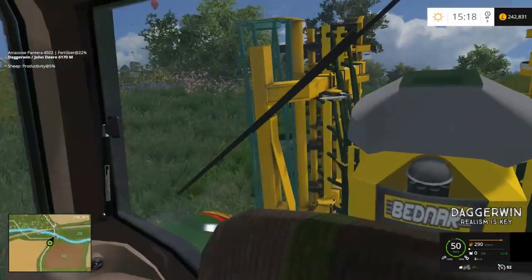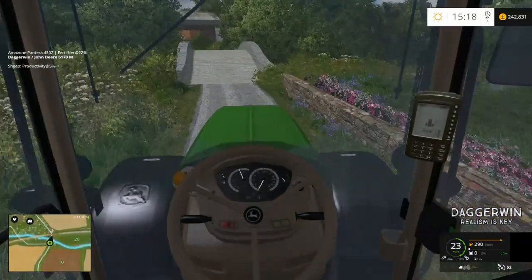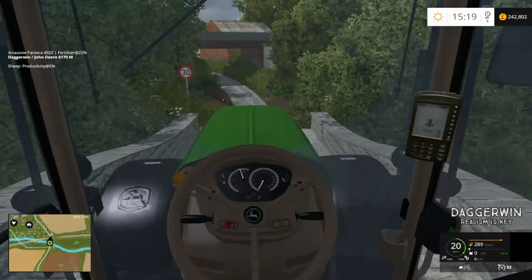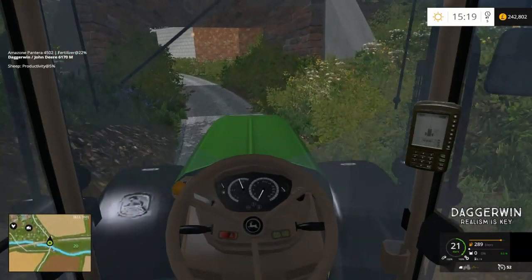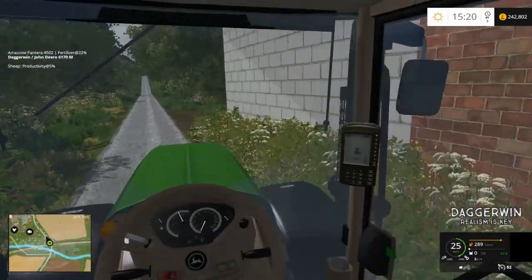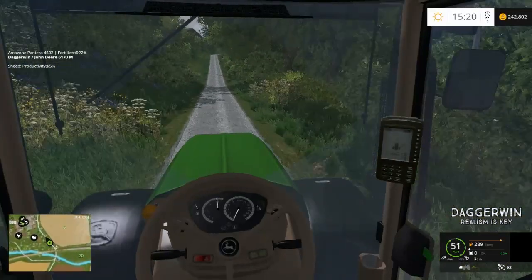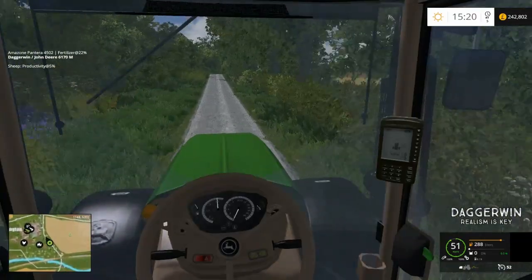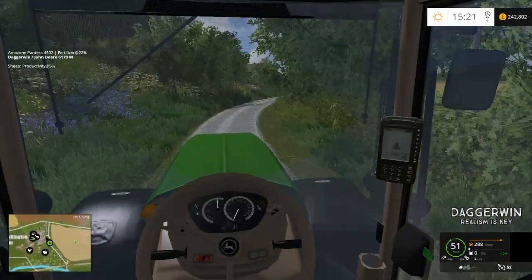I don't think this will go underneath the bridge, although it may do - we'll go nice and steady. It's quite bumpy around here. Fingers crossed we'll clear it. Yes, not too bad. So we're going to go and get seed, but also at the same time I'm going to do the chickens, because I said we're going to do a different animal every episode. The chickens are the third thing we've done - we've done the cows, we've done the sheep, and now we're doing the chickens, although we haven't finished the sheep. We'll have to do that very soon.